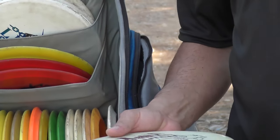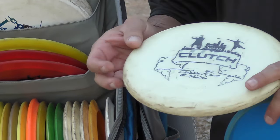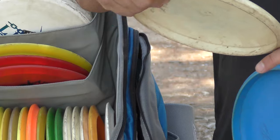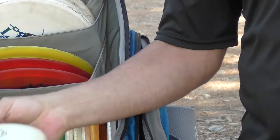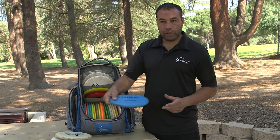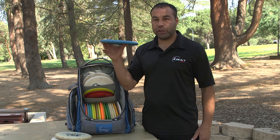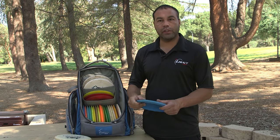Then I have my two Icon clutches. This one I've had for a little while — it's broken in. I can hyzer flip this, or I can throw it flat and it'll turn around corners or through gaps. Then I have my stable one here where I can really wrench on it as hard as I want. It'll fly straight and slowly fade left, and it'll also fight a decent headwind.